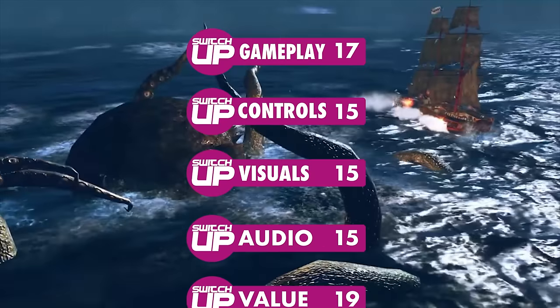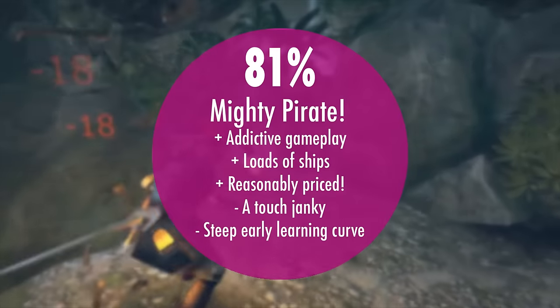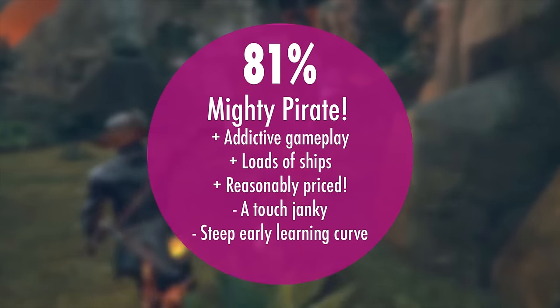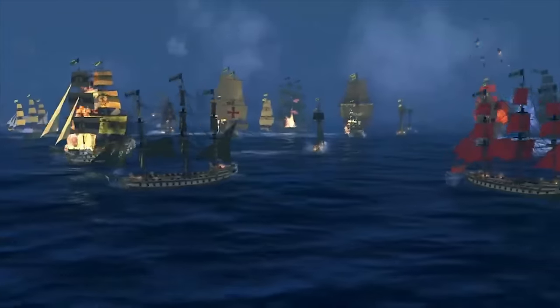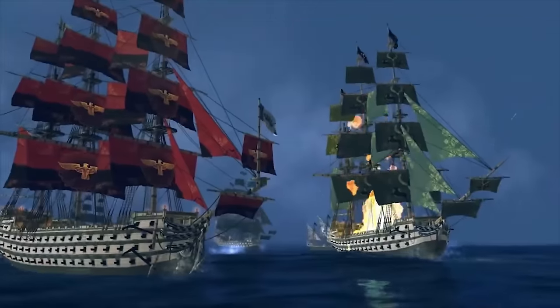Overall, I enjoyed Under the Jolly Roger. It's not particularly slick and it has clunkier aspects, but its core gameplay and the way it executes it led to an overall very enjoyable experience. It gets a Switch Hub score of 81%. Please let us know down in the comments if you're going to be picking this one up, if it's your type of game, or if you absolutely hate pirates.